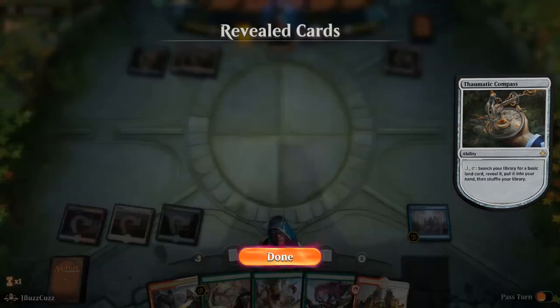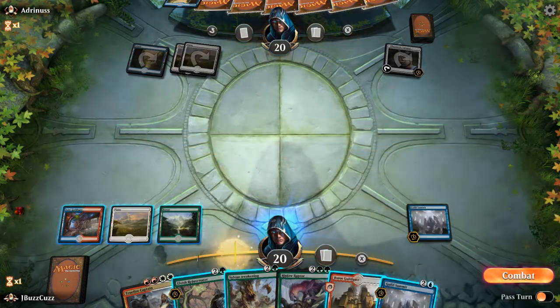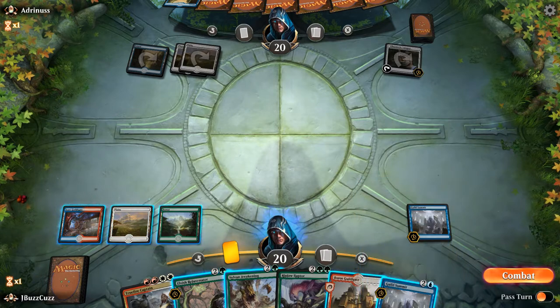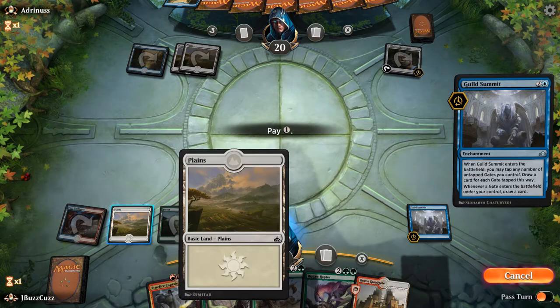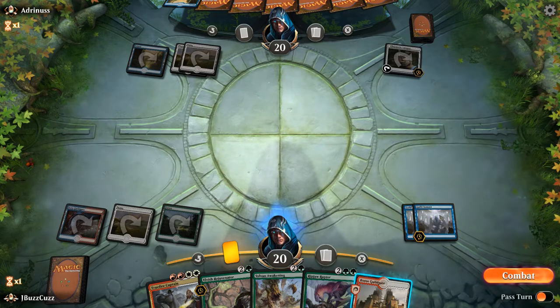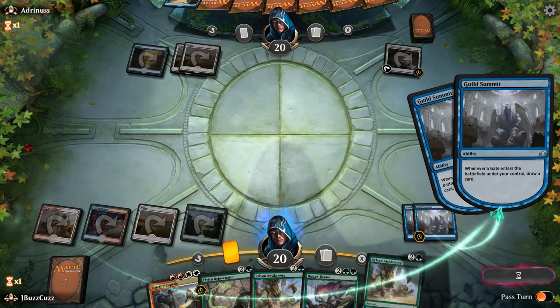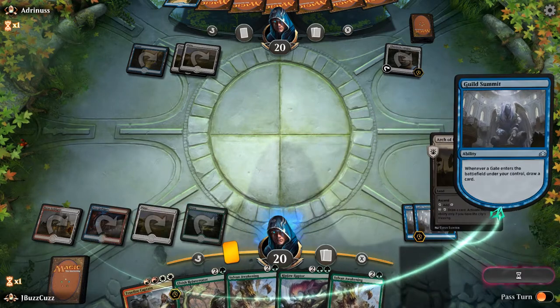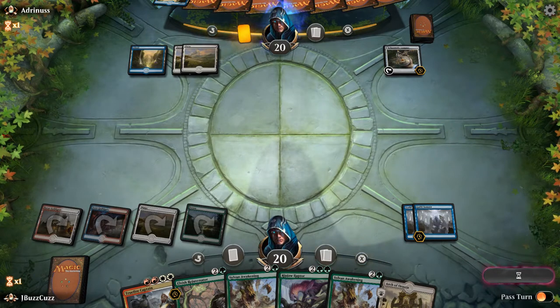We're not really worried about attacking right now. We are okay with the turtle. Speaking of turtle, we'll go playing Guild Summit number two, so we're about to power draw through our deck. We'll play the Boros Guildgate to draw two — Sylvan Awakening, Arch of Orazca. Not bad, chugging along.